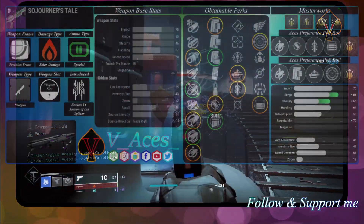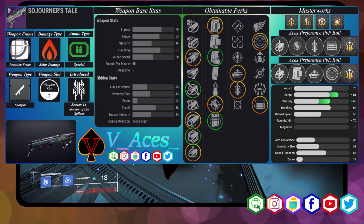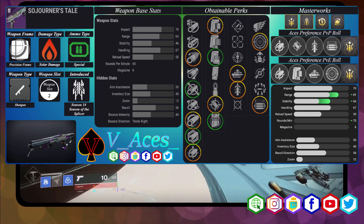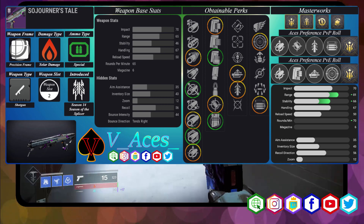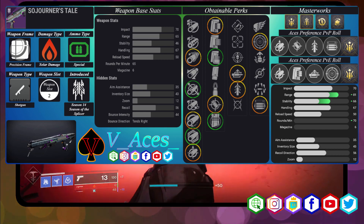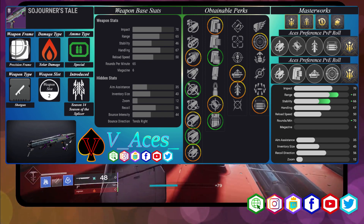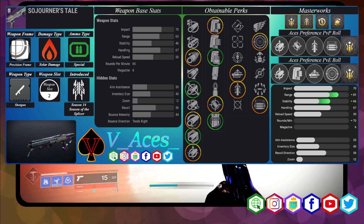What is your opinion and which perks would you prefer? Give me your opinion in chat while I'm live on Twitch or YouTube, or simply leave a comment. If you would like to download this wallpaper which shows all stats and god roll perks of the Sojourner's Tale, you can join my Discord — the link is down in the description. Thanks for tuning in and don't forget to like, share and subscribe and check out my media. Have a good one!